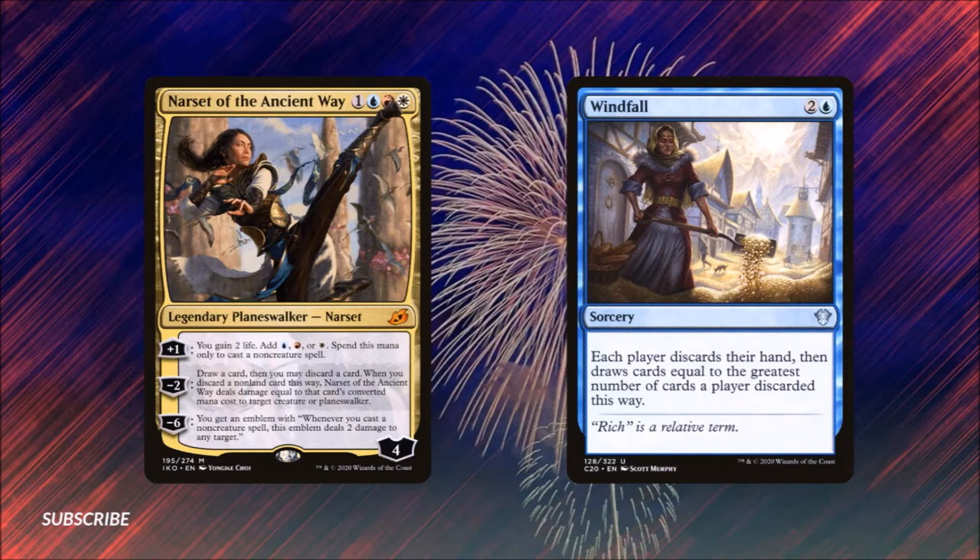So we aren't running that many creatures — that's right, our army is the underdog. Her minus two ability, which in itself is a cycling-type effect, allows us to get the correct supplies and plans in place and has some potential creature and planeswalker removal built right in. Since the lion's share of this deck is non-creature spells, we can use her minus six to great effect in the rare event that it comes up.